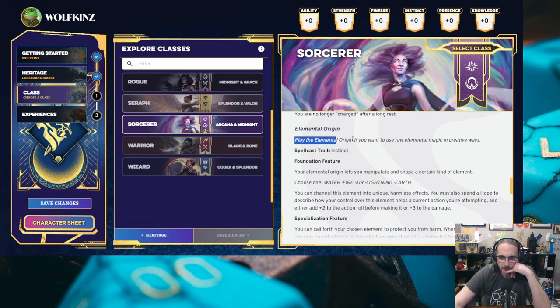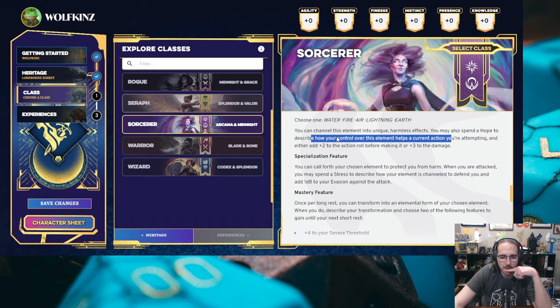Elemental origin — I think that's the one I would go with. Spellcasting trait: Instinct. Choose one: water, fire, air, lightning — always lightning for me. You can channel this element into unique harmless effects, and you may also spend a hope to describe how your control over this element helps you in your current action. I should point out: I don't really know what hope is. Looking up here at our stats, we've got Agility, Strength, Finesse, Instinct, Presence, and Knowledge.